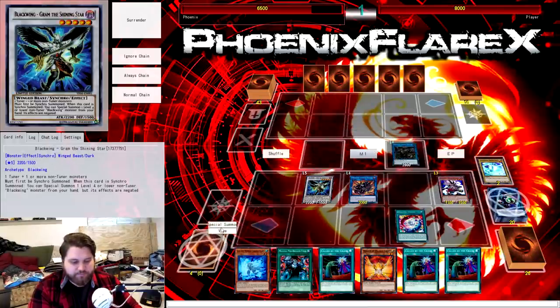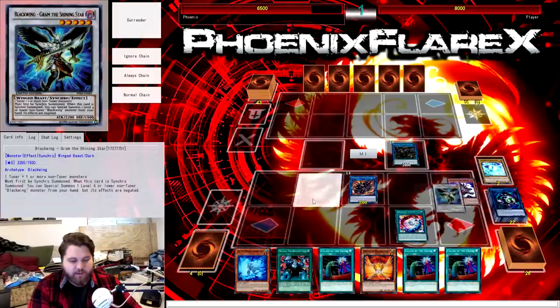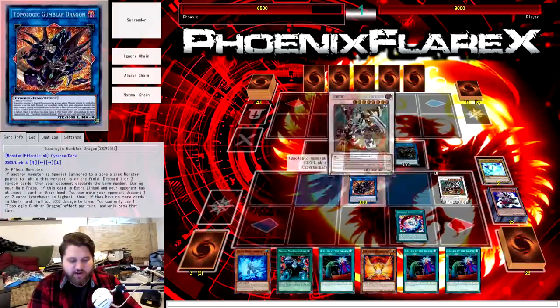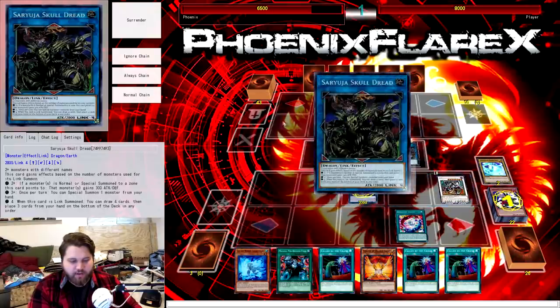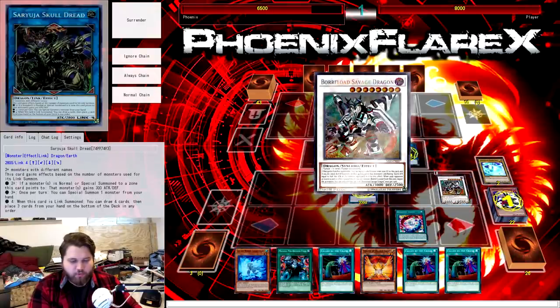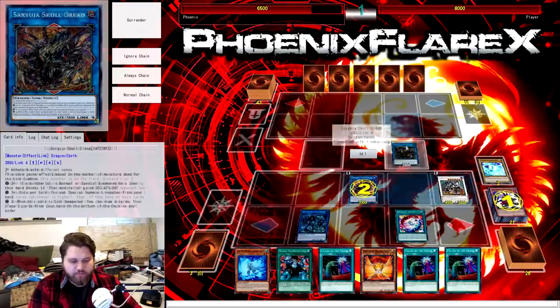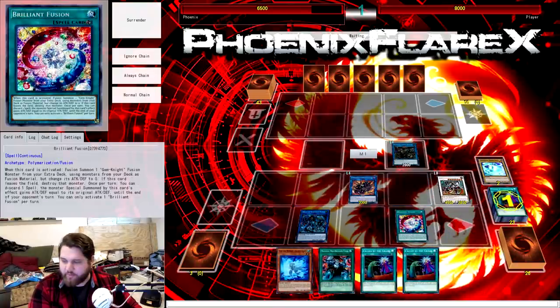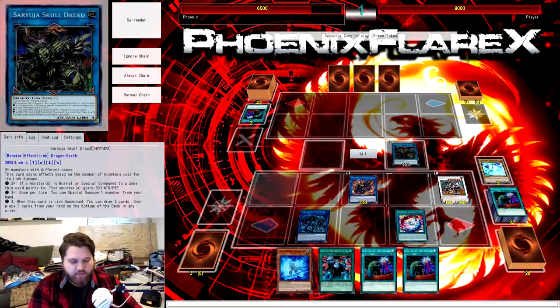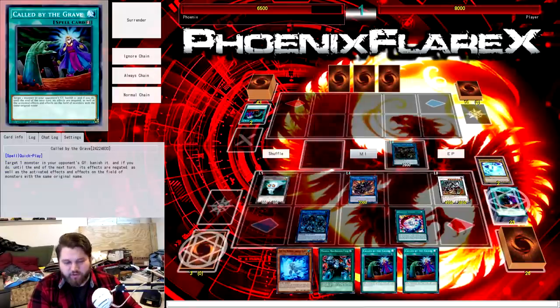We're not going to trigger Ningirsu's effect. What we're going to do is synchro with the Steam and the Gram into Borreload Savage Dragon. All of our stuff is going to trigger: Gumblar is going to trigger, Steam is going to trigger, Borreload Savage Dragon is going to trigger to equip — we're going to equip Ningirsu. We're going to get two cards taken out of our hand, and then our opponent is going to discard two cards. Then we get a Steam token, which gets to be tributed for Link Karibo.